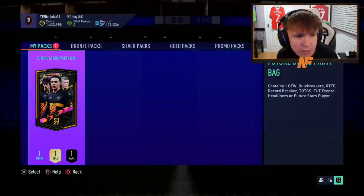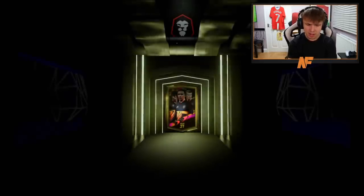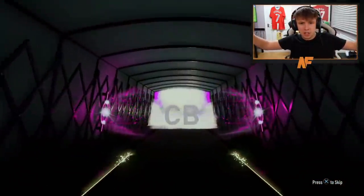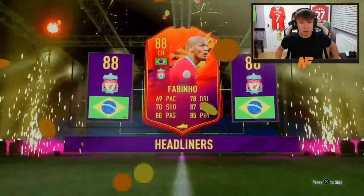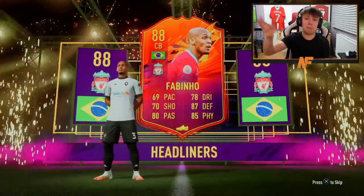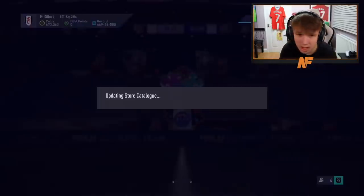Future stars party bag number five. Best pull so far — the Gomez, value-wise at least. Walk out — is that headliners? Headliners Fabinho! That's not bad. Even though Liverpool are doing pretty bad right now, 88 rated Fabinho — I don't think that's bad at all. You can always switch him in-game, put him CDM. That's not bad in pack number five.